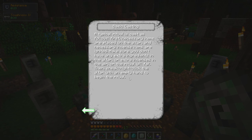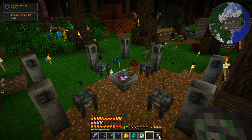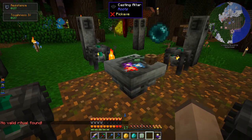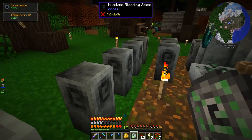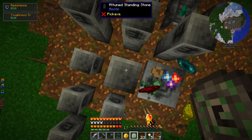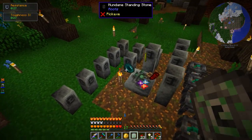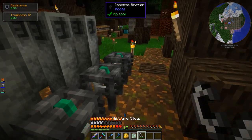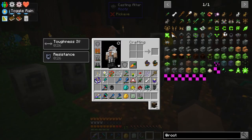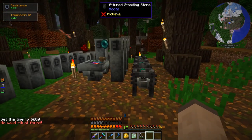Sneak right-click the altar with an empty hand to begin the ritual. No valid ritual found. Crap. I believe the problem is that I misunderstood this. I thought these were maybe the incense things, but I think these are the lower tier — eight mundane standing stones — and then four attuned standing stones. I put them around in an ugly hideous way because I want to see if the placement actually matters. Let's find out. No valid ritual. Okay, so the order might matter.